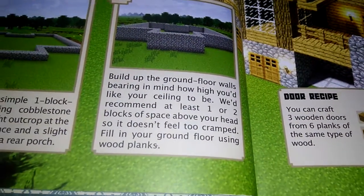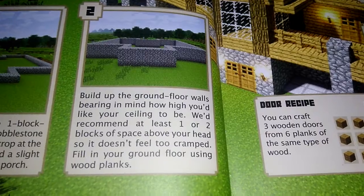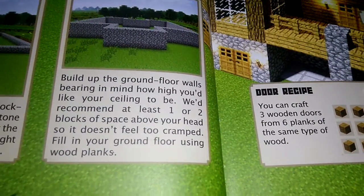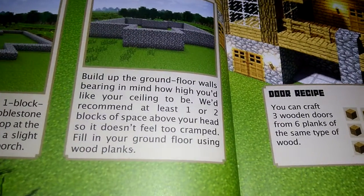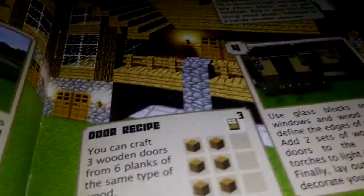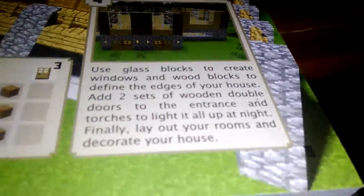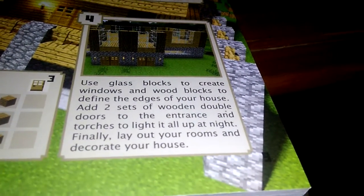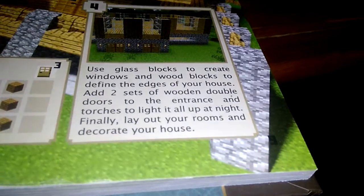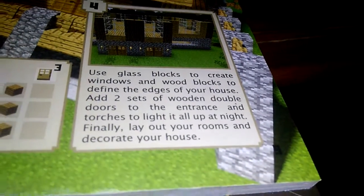Fill up the ground floor walls, bearing in mind how high you'd like your ceiling to be. We recommend at least one or two blocks of space above your head so it doesn't feel too cramped. Fill in your ground floor using wood blocks. Use glass blocks to create windows and wood blocks to define edges of your house. Add two sets of wooden double doors to the entrance and torches to light it all up at night.